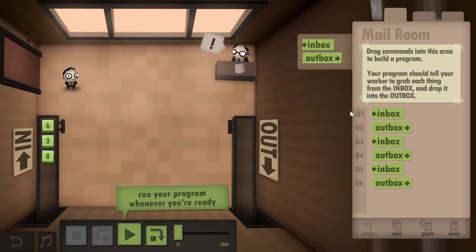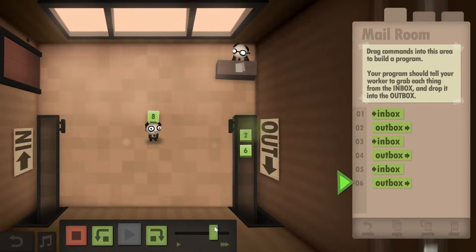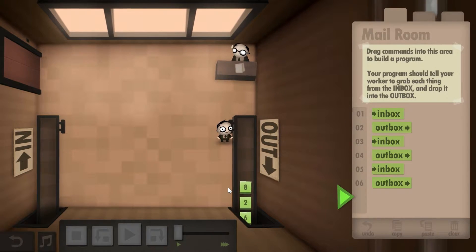Here it's very obvious — you're basically just doing inbox, outbox three times and this will basically complete everything. There's no other solution you can do here.